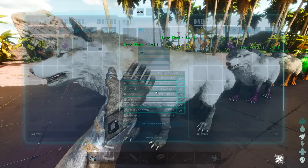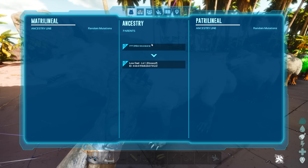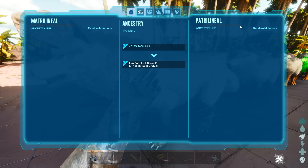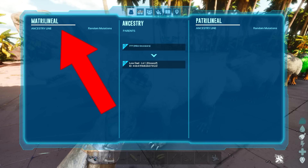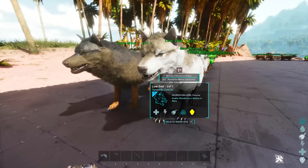Here we have our first pair of dinos that have zero mutations each. If we click 'Show Ancestors' on the dad, this is where we're going to be tracking the mutation counters. On every single dinosaur you'll see its ancestry — who its mother and dad were — and on the right hand side you'll see the patrilineal ancestry line for random mutations, out of 20. On the left hand side we have the matrilineal ancestry line, also out of 20.